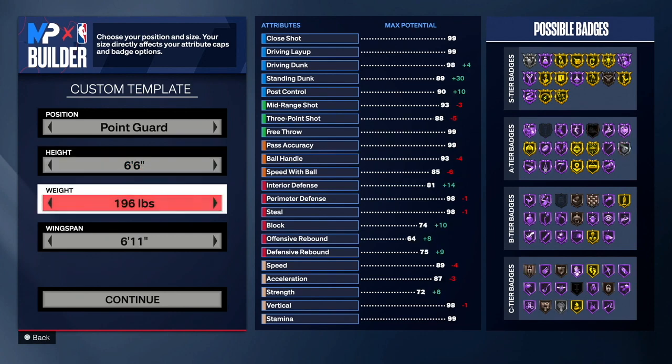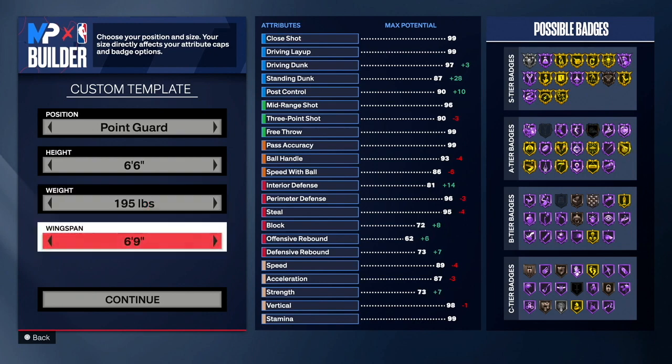Weight, you guys want to go with 195 so we can get some speed on this build. For wingspan, you guys want to go with a 6'8 wingspan so you can get silver Limitless Range. For you to get silver Limitless Range, you need a 92 three-pointer, so go with a 6'8 wingspan.